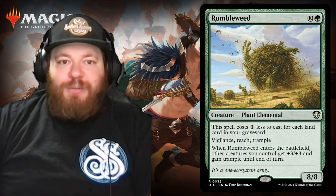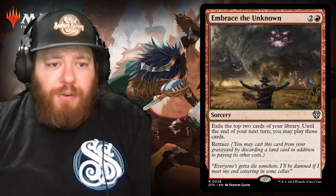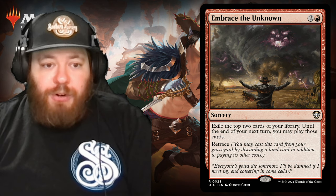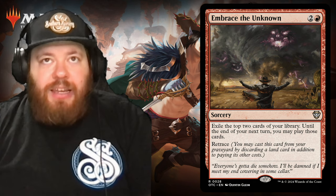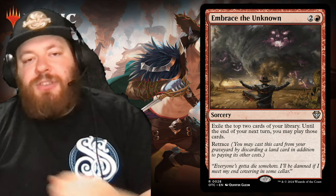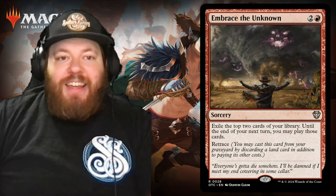This card is probably one of my favorites from the entire set, not just the commander decks. Moving on from creatures, we have the new sorceries. First is Embrace the Unknown — a red card, two and a red. Exile the top two cards of your library; until the end of your next turn, you may play those cards. It also has retrace, which lets you cast it from your graveyard by discarding a land card in addition to its other mana costs. It's red card draw — you're exiling but still have access to play them — and the retrace ability lets you pitch a land to the graveyard, which in this deck is a good thing.